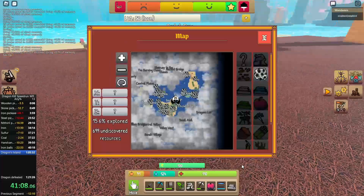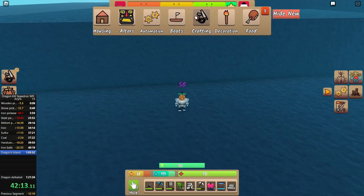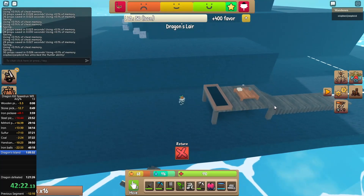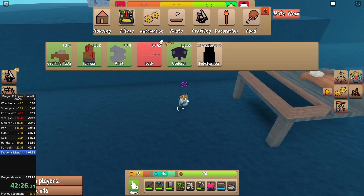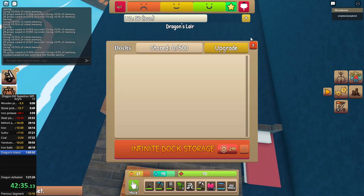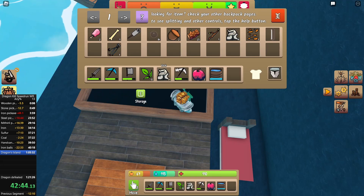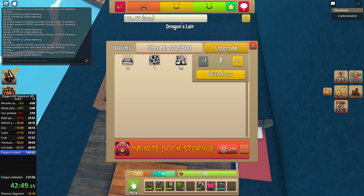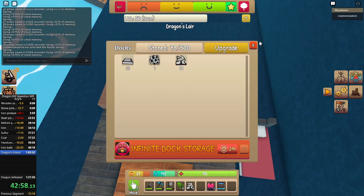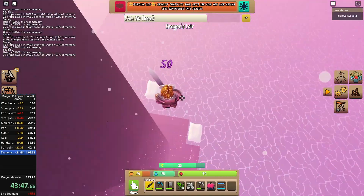I ran away from the water when I needed to fill my bucket, then after filling it I finally went to the dragon's island. I placed a dock there which was completely useless — I didn't even know I placed it. I stored some items for some reason, placed a bed and set my spawn which was smart. I also stored my materials, which made me lose quite some time, then tried to store my iron pickaxe which was completely useless.